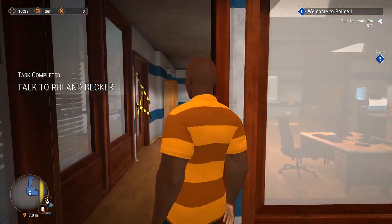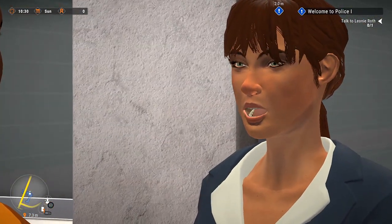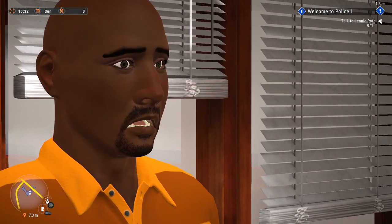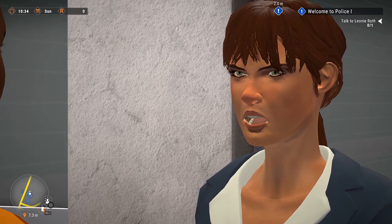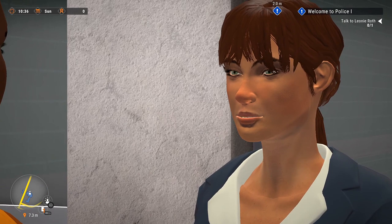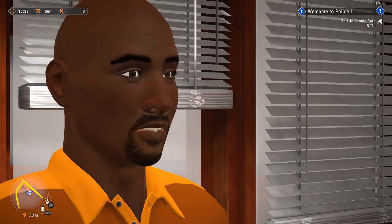Let's go and talk to Miss Roth. She welcomes us warmly and says she overheard our meeting through the thin wall. She reassures us that Roland is strict and loud but only means well. She tells us we got off lightly — she's felt far worse first meetings. She says to head to the changing room on the ground floor, get changed, and find our partner there — his name is Hans.